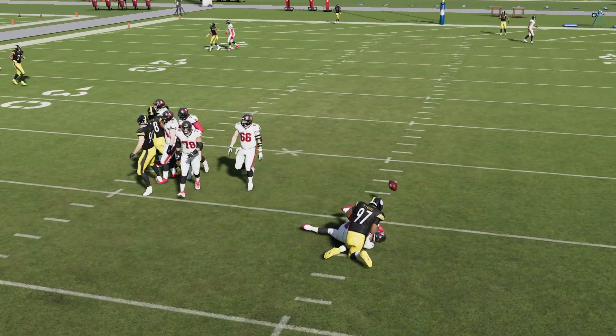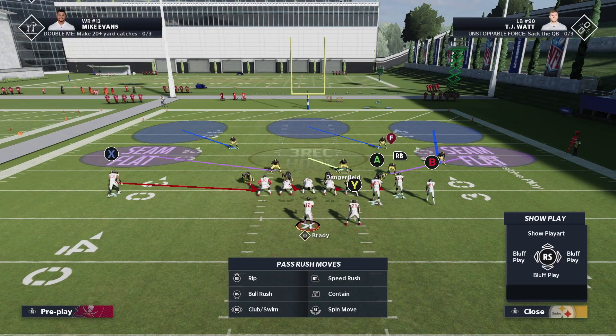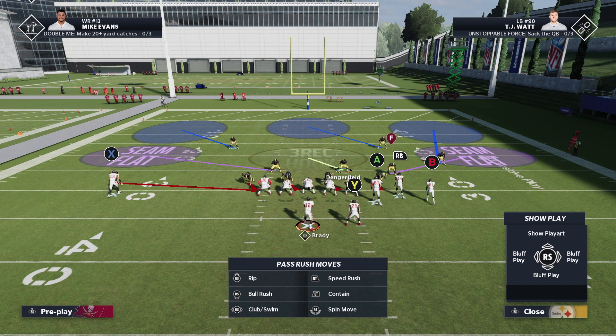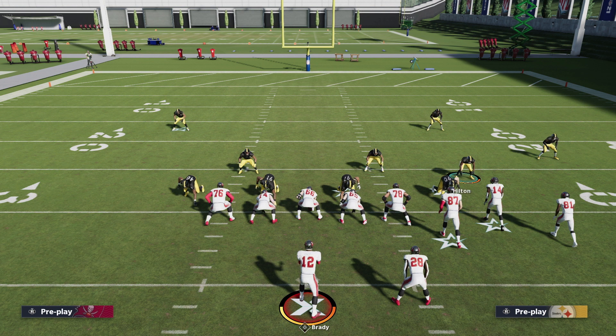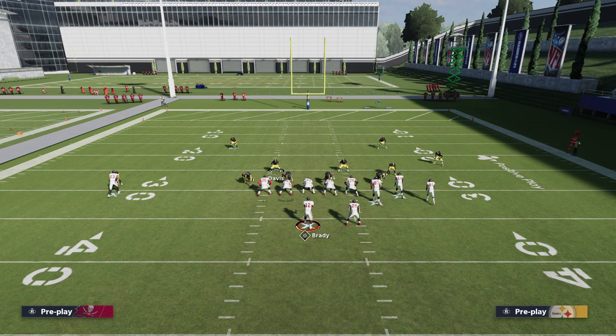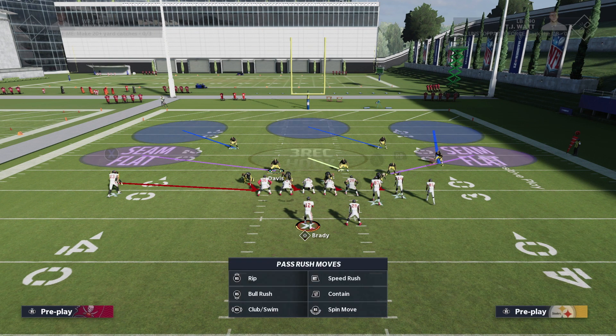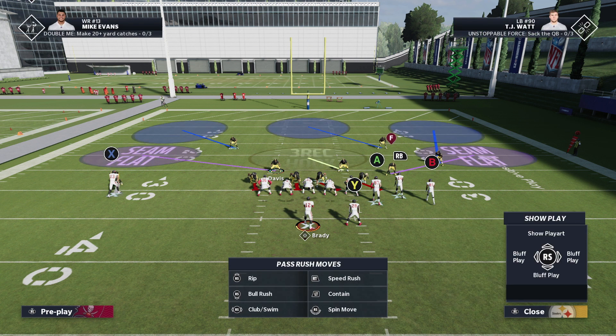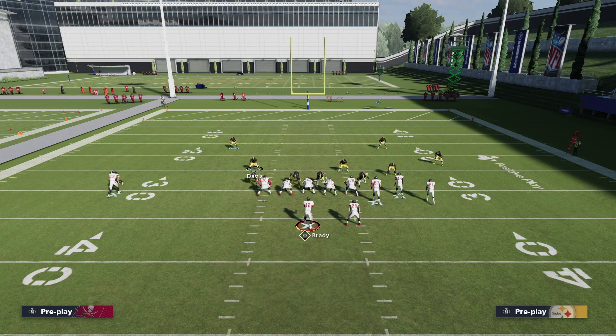Moving on to another base setup — in this one, you're actually not going to flip your defense. You're gonna leave your blitzing corner on that one-cornerback side, not the side with two corners. For this setup, you're gonna have the blitzing corner by himself. I would pinch my defense, and then what I would do is either man up X if I wanted to, or put them in a cloud flat. If I was going with the man-up setup, I would have to make an extra adjustment — I would probably have to double flat, putting Davis in the hard flat and Y in the curl flat.